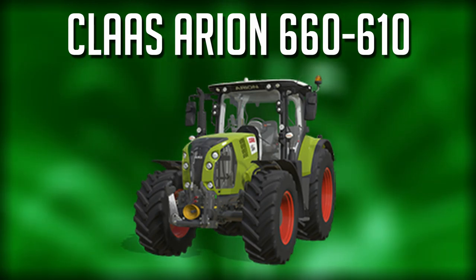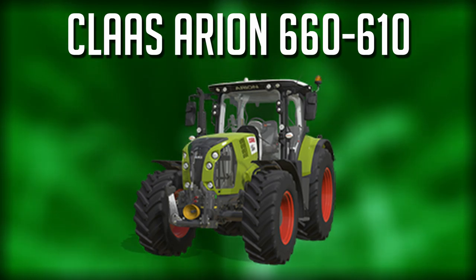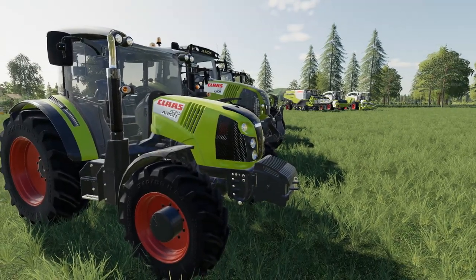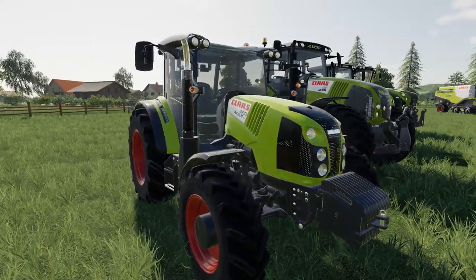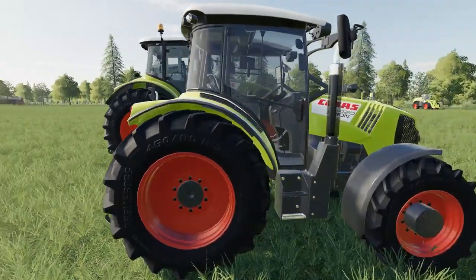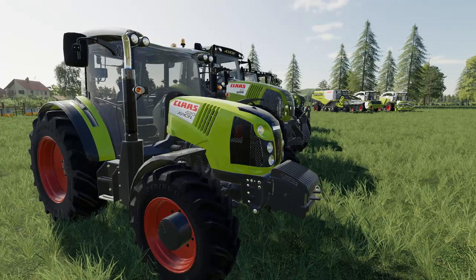The first tractor on the list is the Kloss Arian 660 and 610 — a medium-sized tractor ranging from 145 to 200 horsepower. Currently in game we don't have anything remotely close to this. The one you see here is the Kloss Arian 420, which is only 100 horsepower. It's the closest thing we have to that tractor, but you're looking at probably 50 horsepower short at minimum.